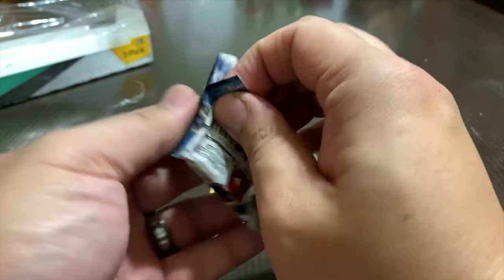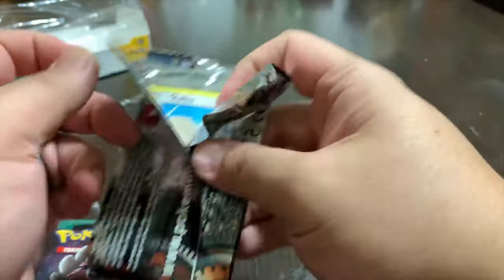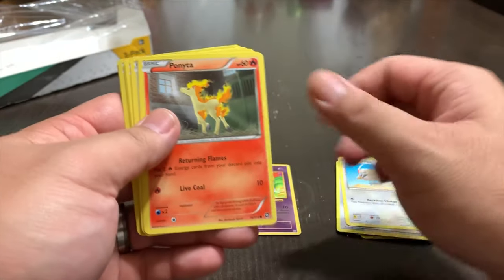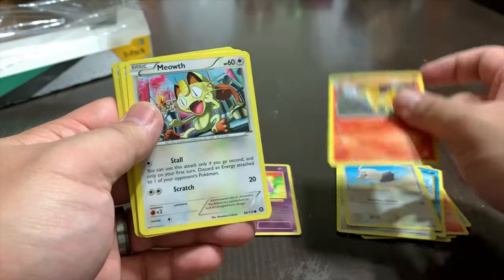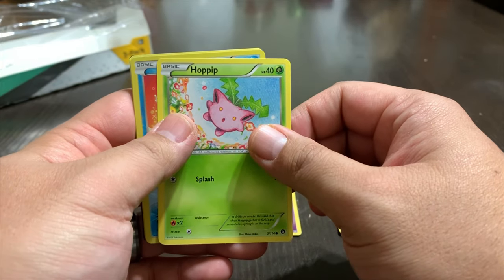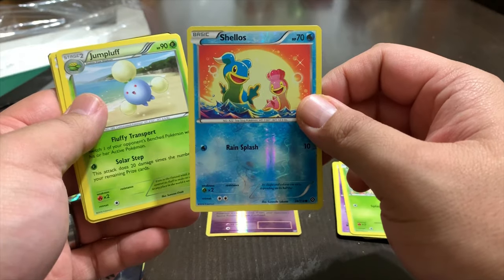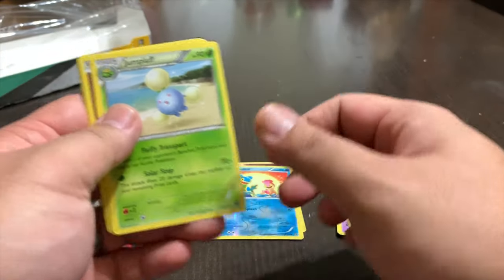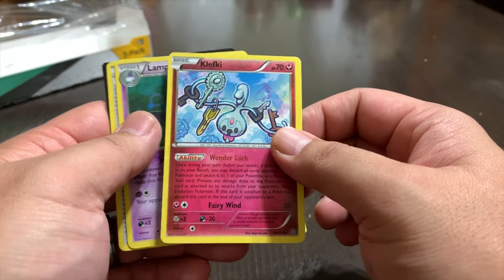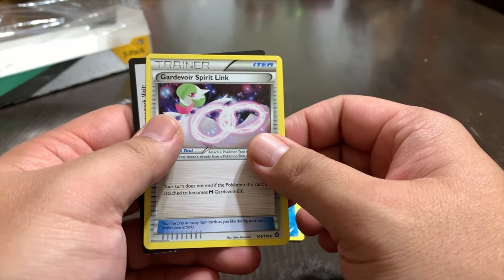Let's do the Steam Siege pack. We got Rufflet, Ponyta, Meowth, Litwick. We got a Hippopotas. And we got a Hologram of Xerneas — very nice. We got Jumpluff, Clefairy, Lampent, and a Trainer of Gardevoir Spirit Link.